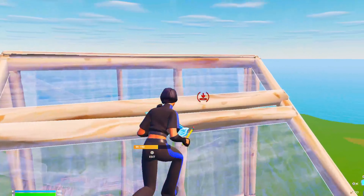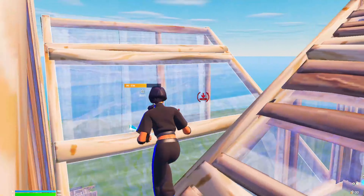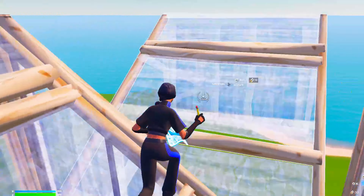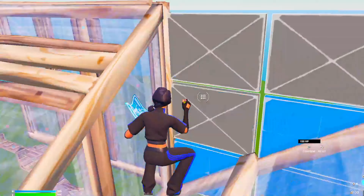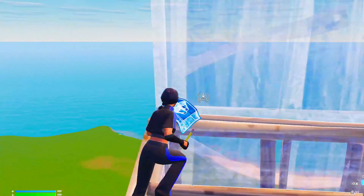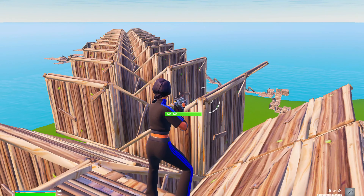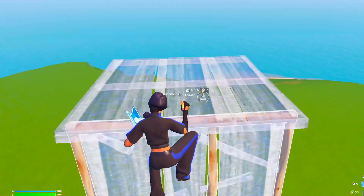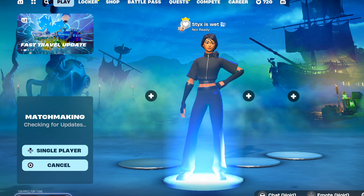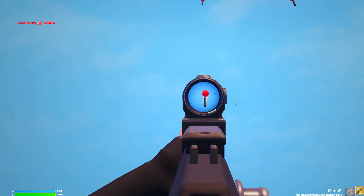Movement is a big thing for getting good on controller — we have 360 movement and we've got to take advantage of it. Another simple drill: a ramp forward and then a wall edit. A lot of people confirm the ramp edit already walking up the ramp — you want to get to a point where you can confirm it without even touching the ramp. Usually after I'm warm I can do it pretty consistently, and it helps your crosshair placement.